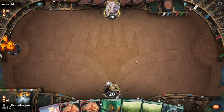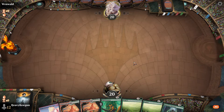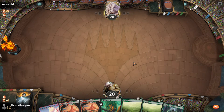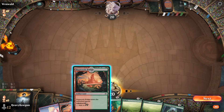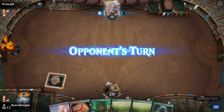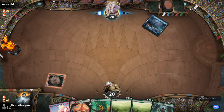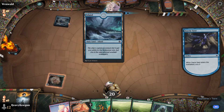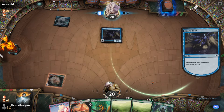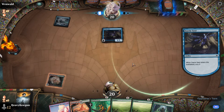So this is our Historic Pauper League — it's one match a week, you can meet up with your opponent and set a time. My opponent mulls to five. That tells me he's probably on a burn plan? No — it looks like a ninja's plan. Maybe he just got a little bit unlucky.